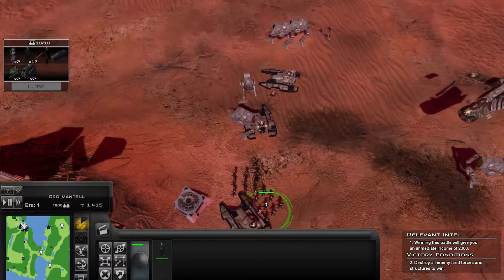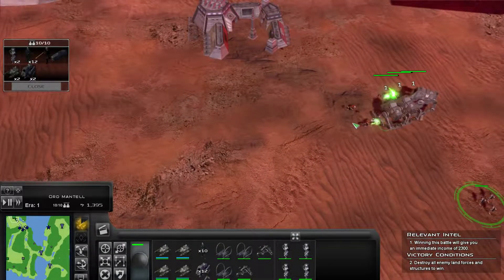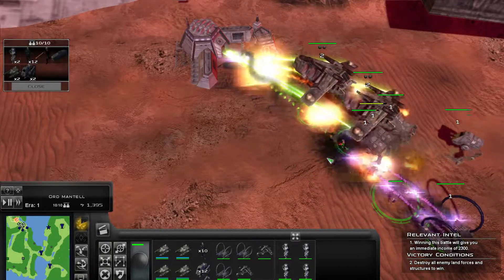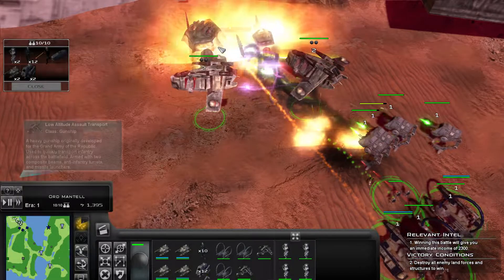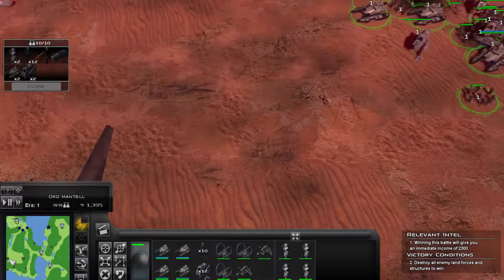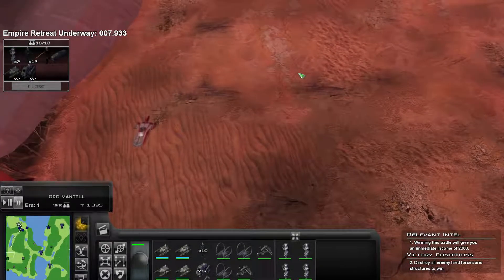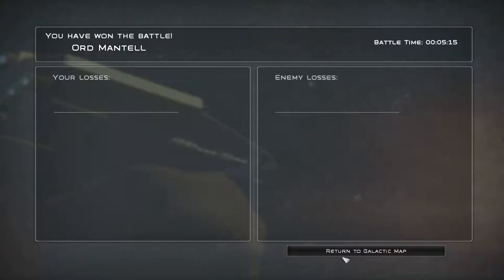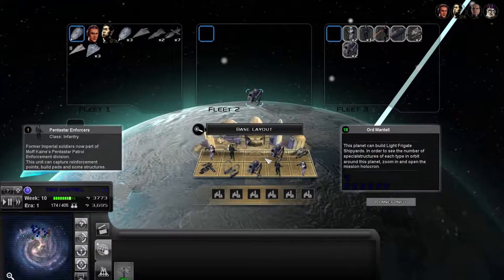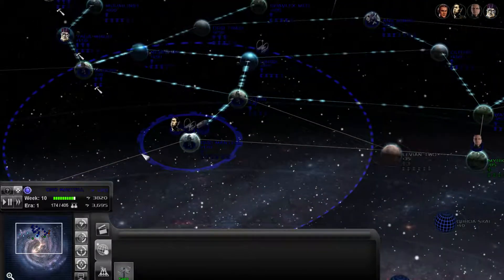Grab that. Take out that bunker. They're going to suicide a few troops into us. You guys are running off for some reason. Can I just have you kill them for me, please? For some reason this barracks is only producing scout troopers, which is weird. Pretty certain that's not all they're meant to build. They should have had at least a few squads of stormtroopers, but they're all in that bunker, aren't they? I forgot about the bunker, which I've now got to come down and kill. Oh, they're actually going to try and retreat. No actual losses to the enemy there — that was all garrison troops. But we now have the planet. Let's leave behind a few units. Get you guys out of there. Merge you back in.